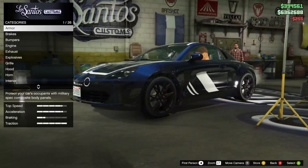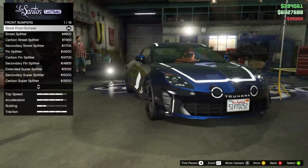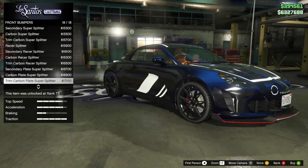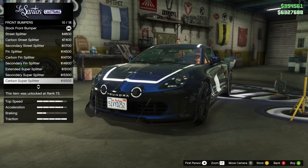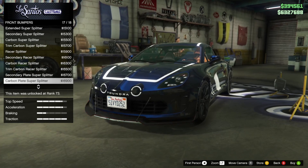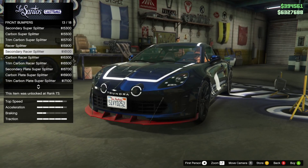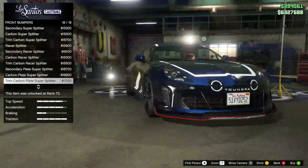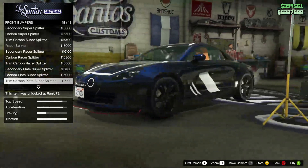We do have normal armor options, and we'll put all the brakes on. For front bumpers, we have a splitter — a bunch of standard, super fin, race splitter, secondary race splitter, and carbon splitter. So it looks like, even though it says front bumper, it's just a splitter. That's 17,000 for a splitter.